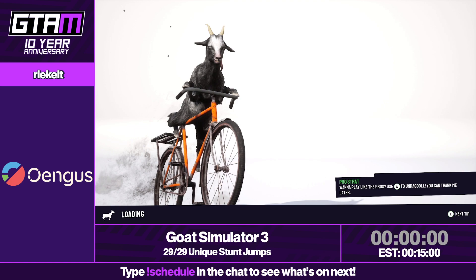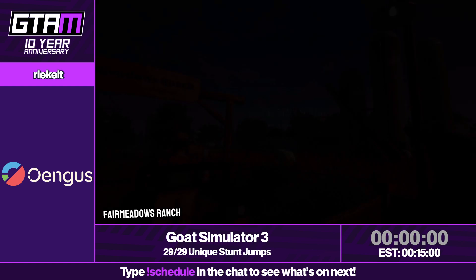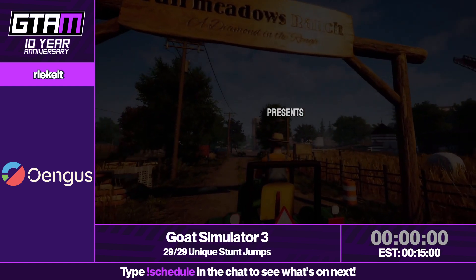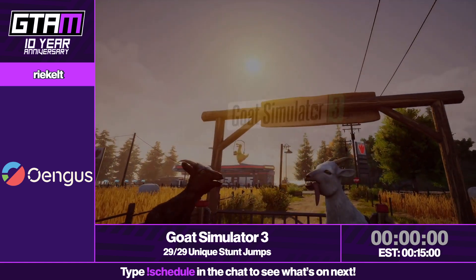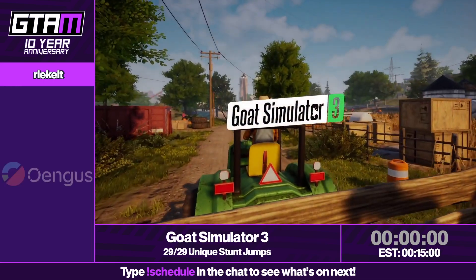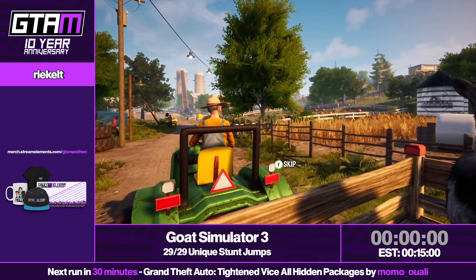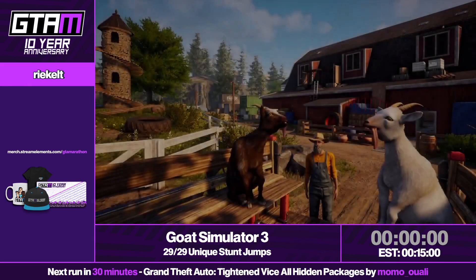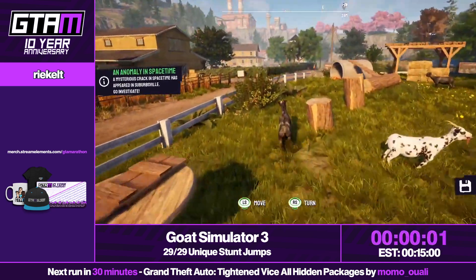I was actually thinking about the unique stunt jump tournament, so that's what this is — 29 out of 29 unique stunt jumps. The actual name of the category is 'All Ramps,' but who cares. Let's get the timer started because it's a short run. In three, two, one, let's go!